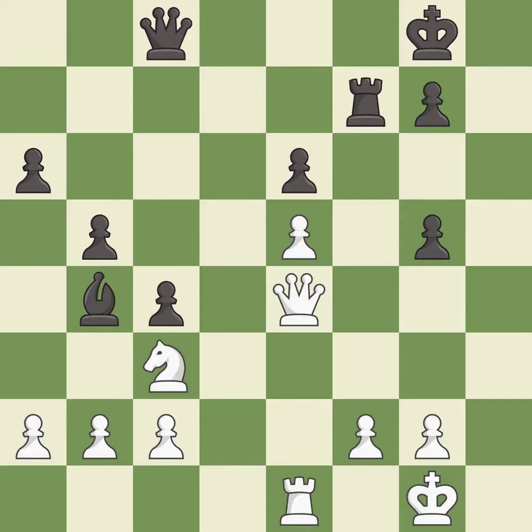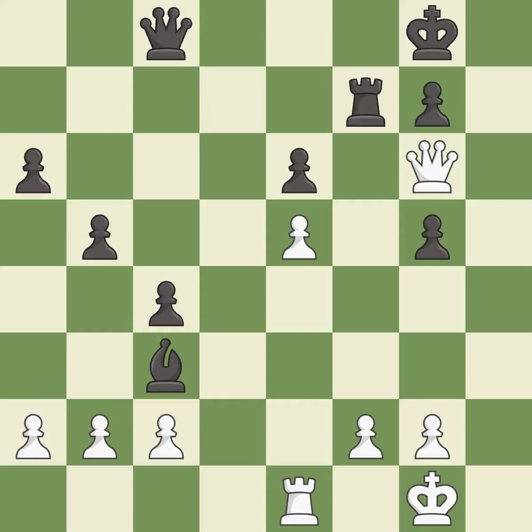Takes back — it is best. This forces the opponent to double their pawns, which weakens their pawn structure — it is best.